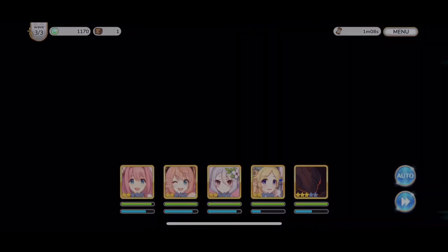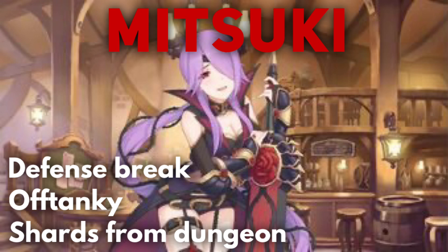The first and probably most important unit is Mitsuki. She's a two-star unit with a large defense break that lasts for a long time and is easy to recognize — it's just a big red circle on the ground. Many units do their best damage when you time their union breaks with a defense break, and Mitsuki makes that easy, allowing you to play semi-auto. She's also pretty tanky for an offensive unit, sitting in the middle with a lot of durability. Her shards are farmable from the dungeon, so she's easy to get and star up.